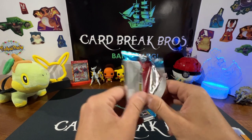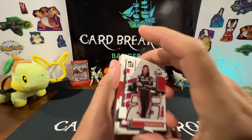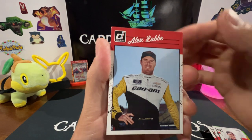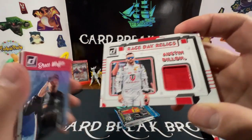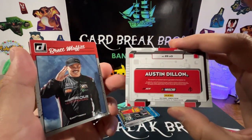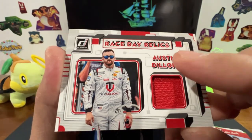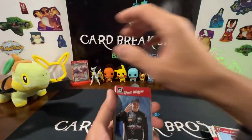We should still have a memorabilia or auto in here, and a few more packs left. Oh, I think we got our memorabilia card — it looks thick! We got Tony Bradenger, Christopher Bell, and Alex Leib... wait — oh, we got it backwards — it's Austin Dillon Race Day Relics with just a regular red patch there. Doesn't really say what part of the car it's from, just a regular red color patch. That was our blaster hit.